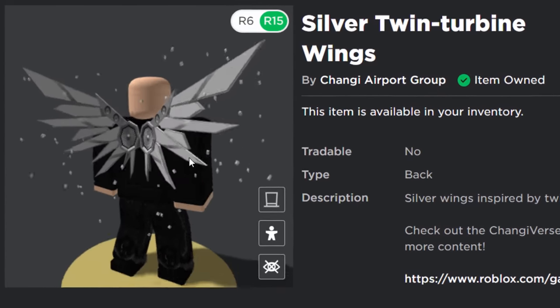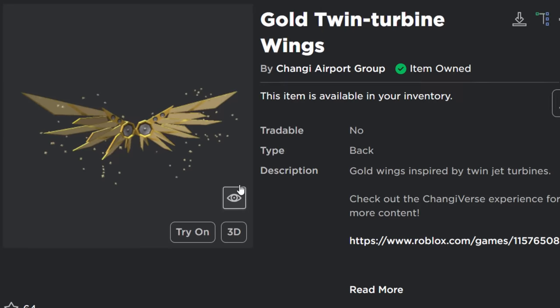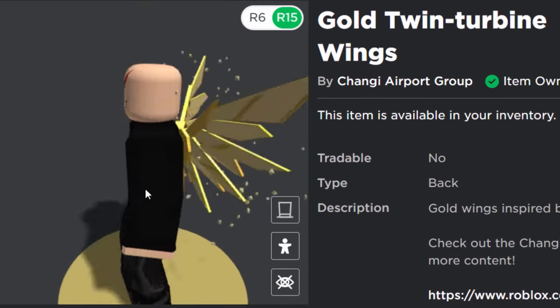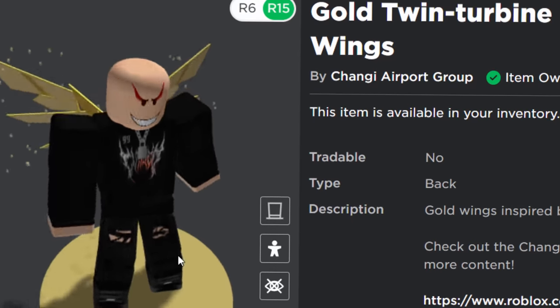The silver one has a silver particle effect going on which I don't really know if I like to be honest. I think they're better without them, but yeah not a bad item. And the final one is of course gold, which does look pretty good actually, but I'm still not a massive fan of the particles. I think the bronze one's my favorite out of all of them, but let's go and get all three because we might as well.